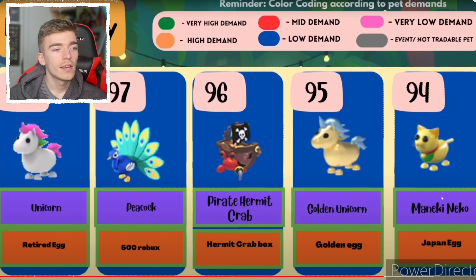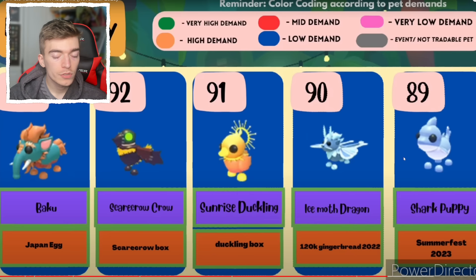The cute golden cat — I never see those things, but they're cute. The backhoe, the scarecrow crow — is that much value? I guess an actual crow has a good value, so the scarecrow crow does kind of make sense. The sunrise duckling — wasn't expecting that.